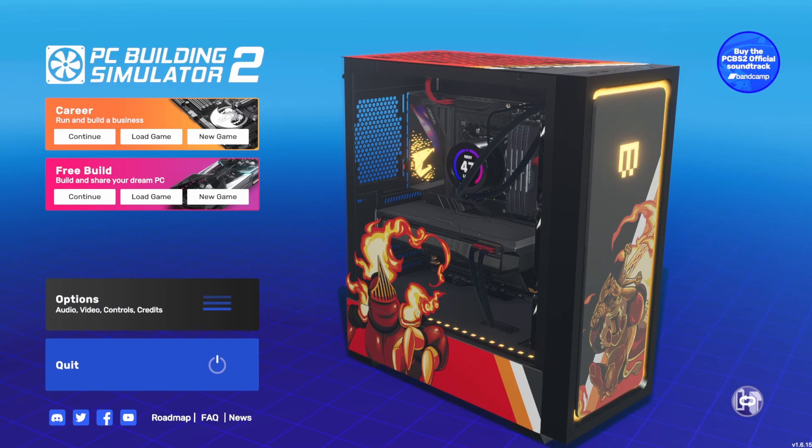Welcome back to PC Building Simulator 2. We're here on the home screen because we've got a new update today — version 1.6 — which brings a few things. And amazingly, one of the things is actually here on the main menu. There is something to show you other than just this new case, which highlights some of the parts we'll be talking about very soon.